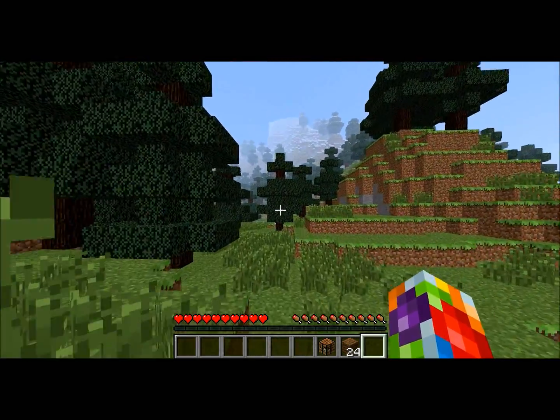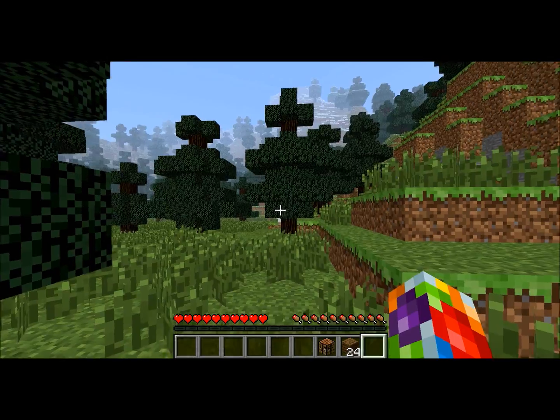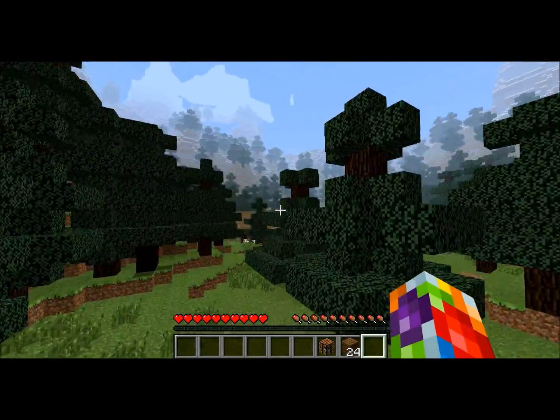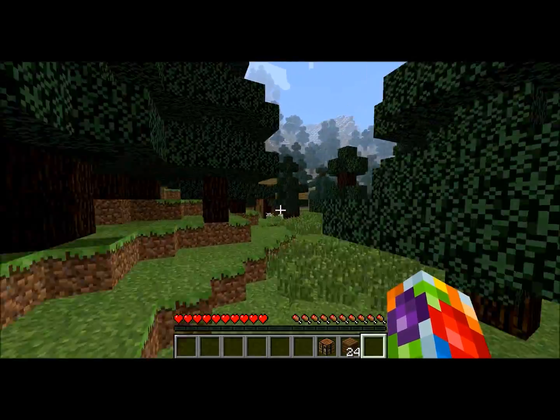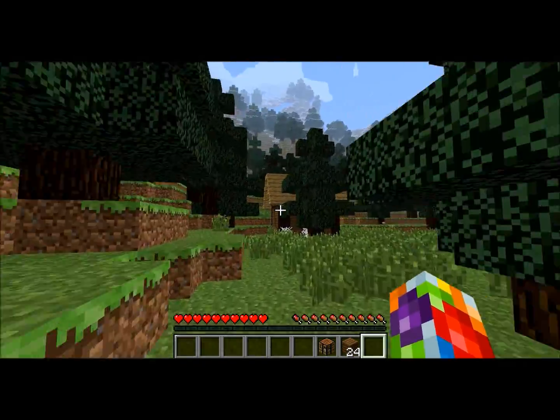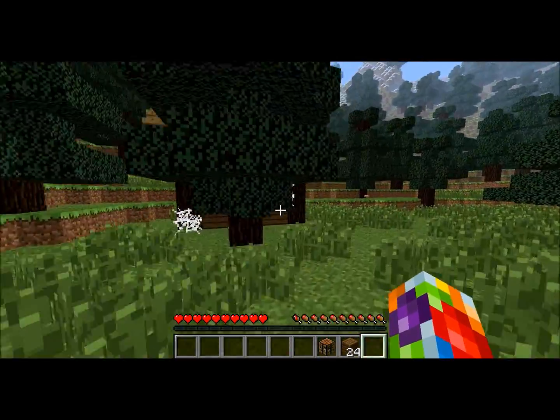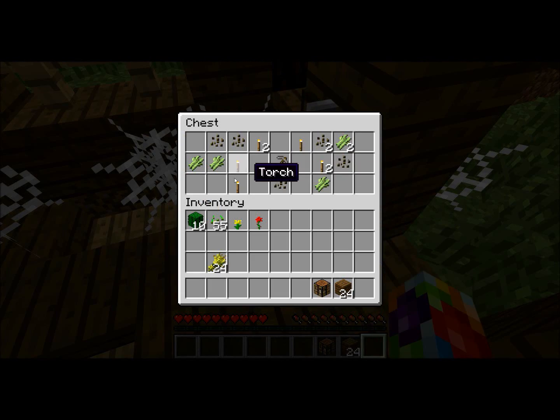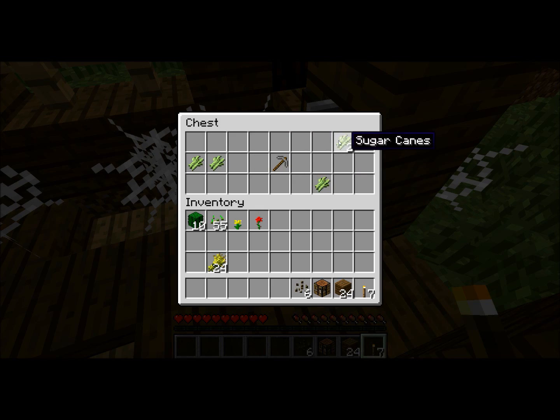I think I want to head over here to this mountain. Let's make sure — oh, how terrible of me, I'm playing on peaceful. Yeah, so there's little areas all the way around, like little broken down houses and stuff around where you can find supplies. This is really nice of him to do.